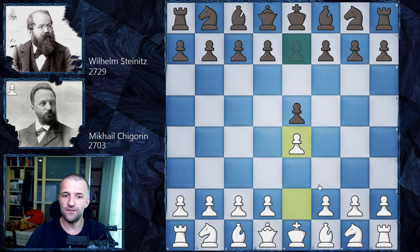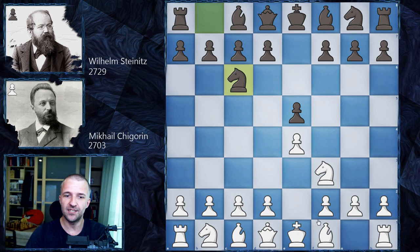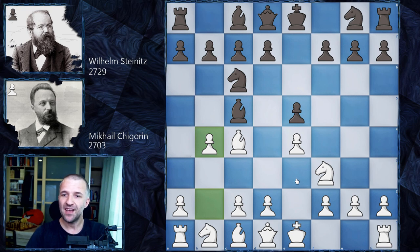We have e4, e5, Nf3, Nc6, Bc4, Bc5 — we have the Italian game — and now b4, the Evans Gambit. So how to start against the world champion? You lost the first match and then you start with the Evans Gambit, because why not? It's the 19th century, this is the way to go.